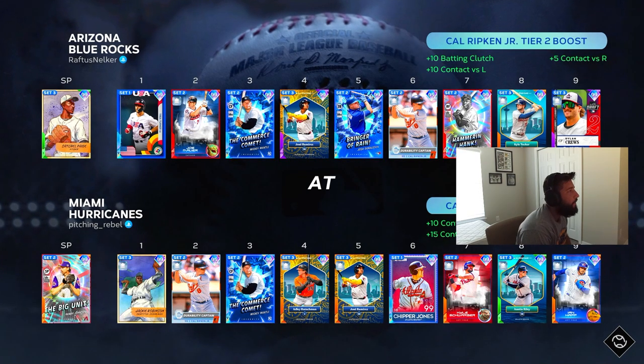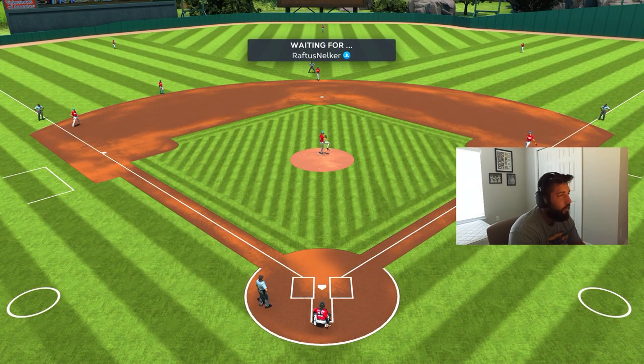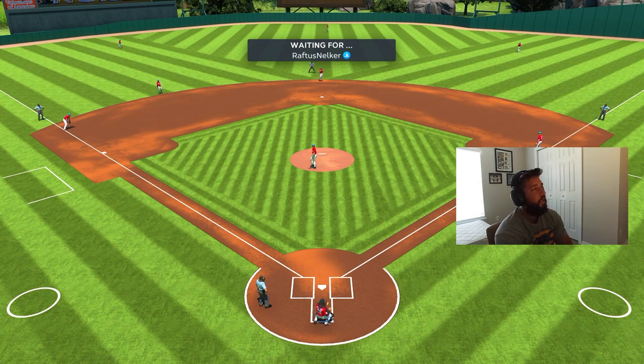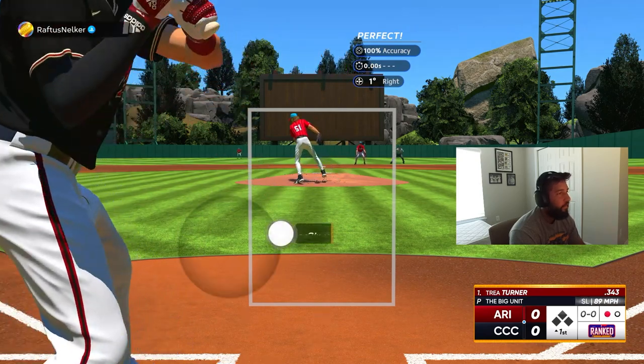Alright, it's gonna be Raft this Nelker — he's got Satchel Page on the bump. We got Randy Johnson on the bump; haven't used him in a bit, let's try it out. Let's do this, let's do the damn thing! Haven't faced Satchel either. There we go — one out.